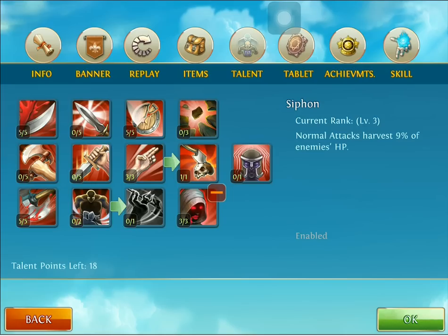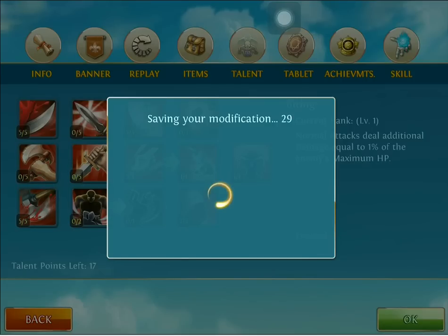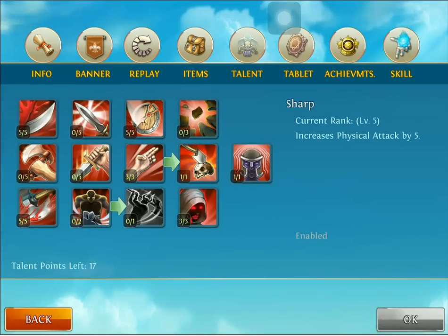That's nine HP points per hit. Then we're going to put one into Binding, which gives an additional 1% of damage based on the enemy's maximum HP. So let's save that and move on to our Guardian talent page.